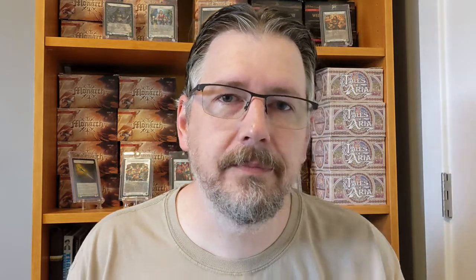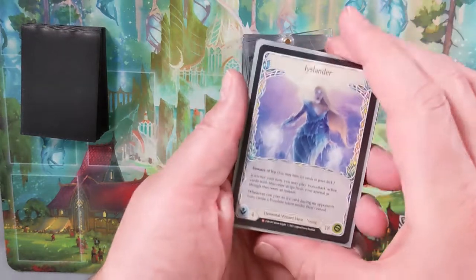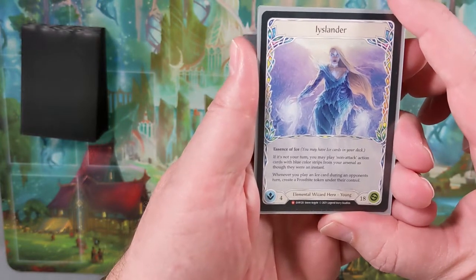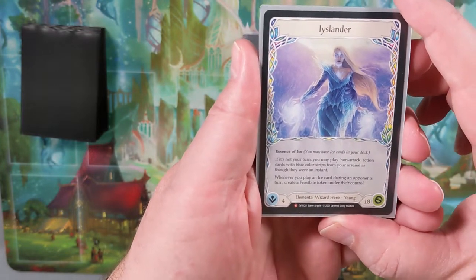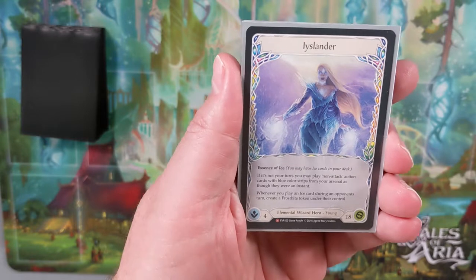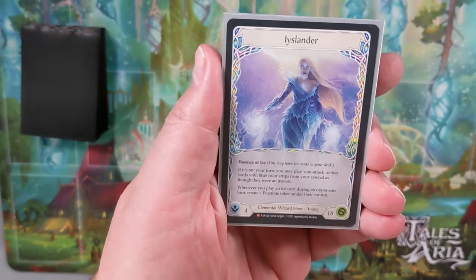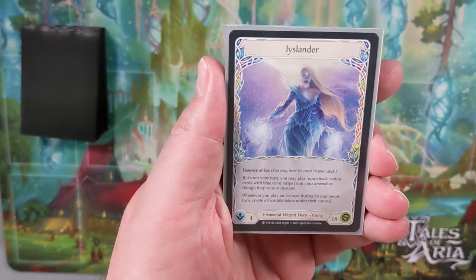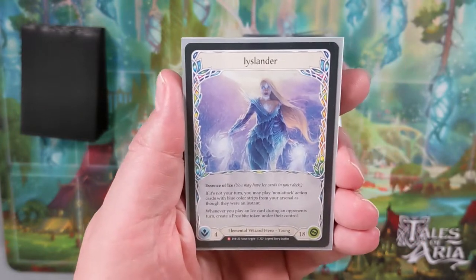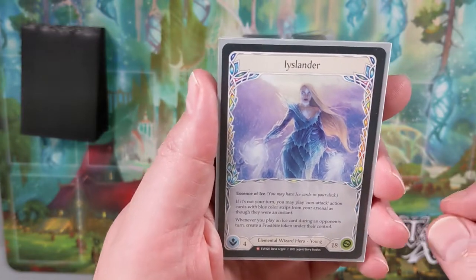I've been looking at different people's builds and have a little bit of my own take on it, so let's take a look at the deck. First off, we'll start with our hero, Icelander. She says: if it's not your turn, you may play a non-attack action card with blue color strips from your arsenal as though they were an instant. And whenever you play an ice card during an opponent's turn, create a frostbite token under your control. Note that this does not say it has to be played from arsenal — so if you have an ice instant you can play from hand, that will also give them a frostbite token.